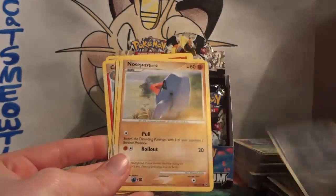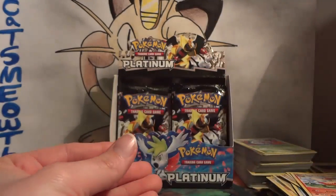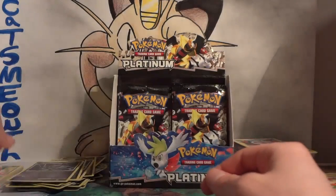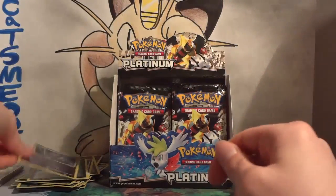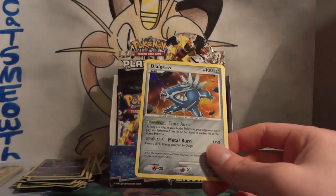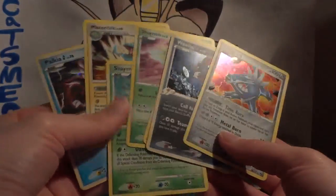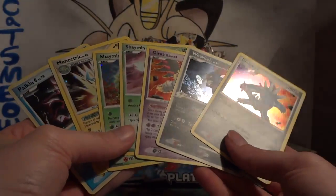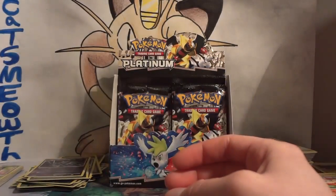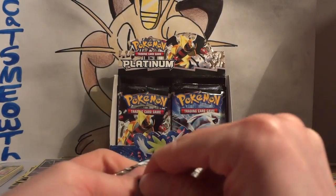Pack thirty: Psyduck, Torchic, Honchkrow G, Nosepass, Skitty, Lombre, Combusken, and Galactic HQ. My reverse is a Vespiquen — that's a rare. And my rare is another Dialga — a different Dialga than the other Dialga I pulled earlier, so nice. So far the only duplicate is one Toxicroak, and we've got less than five packs left. Pretty happy that I won't have a ton of duplicates from the box.